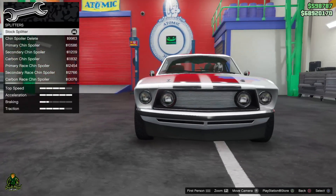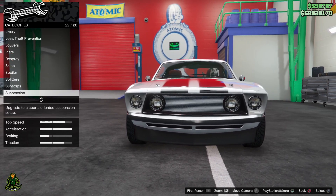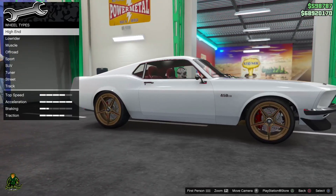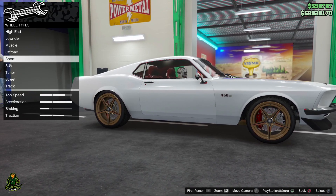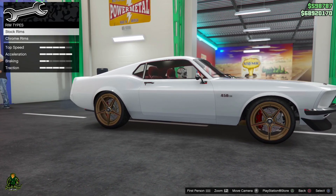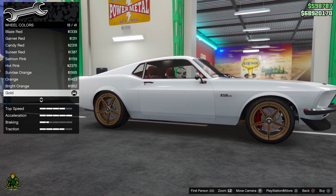Stock splitter, no sun strips. For wheels, go to wheel type sport — stock Lot Speed MKV. Wheel color is gold.